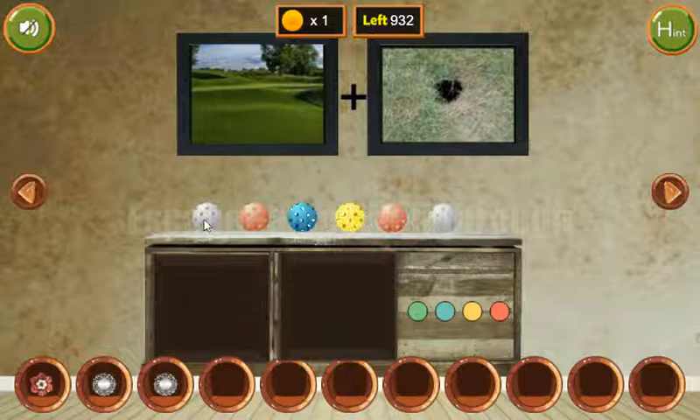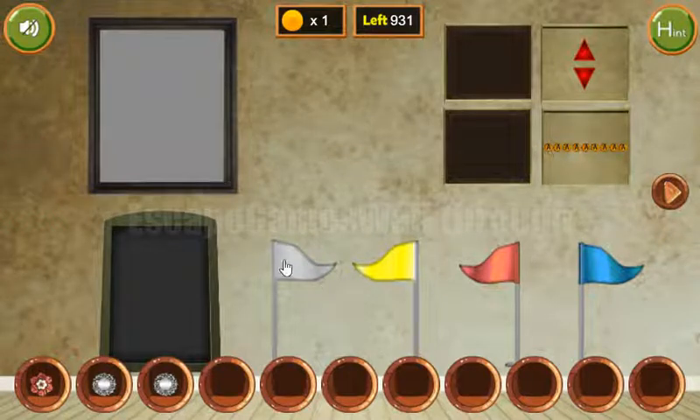Next, here we have a sequence of colored balls. The colors are white, red, blue, yellow, red, white. So let's use the sequence here: white, red, blue, yellow, red, and white. And we've got four coins.